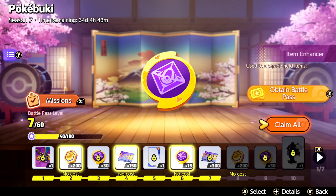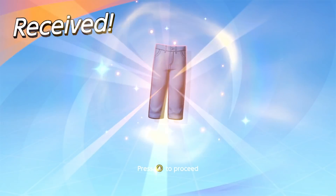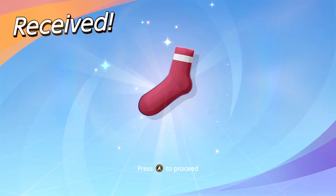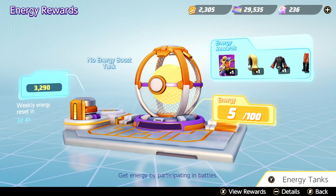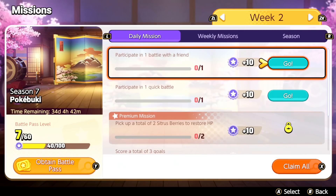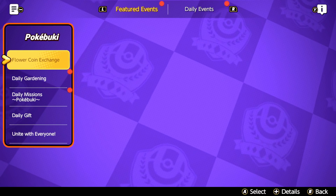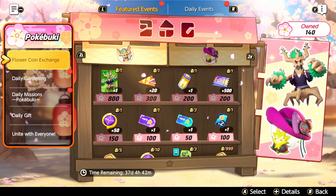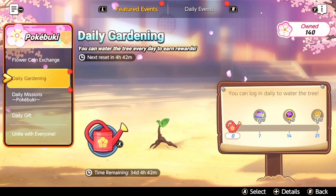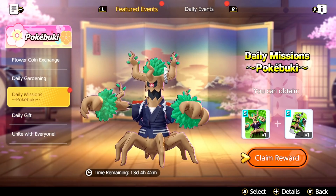Mostly just like battle points, rewards and stuff - I'm gonna claim them all. There we go - that was a lot of them, actually. So I should be getting some rewards for that, mostly because I haven't actually purchased the battle pass - it's gonna be coins and such. For our events, what do we have here? Daily gardening - oh, there's a lot of stuff here. Flower coin exchange. You can water a little plant - that's adorable! So I guess if you do that every day, you'll get some stuff. And daily missions. I guess I get a reward - do I get a free Trevenant? Oh, it's a trial - a Yohawa rental.